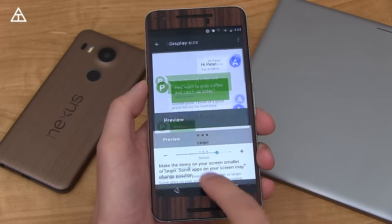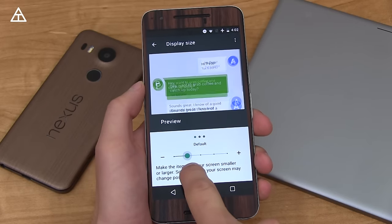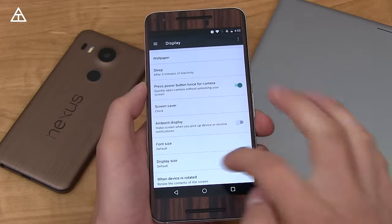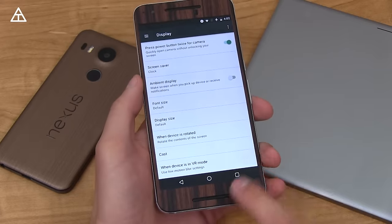Under Display settings you can now change display size — options include default, larger, largest, and smaller — which is new. Font size has also always been there, but you can change that too. It's great customization.